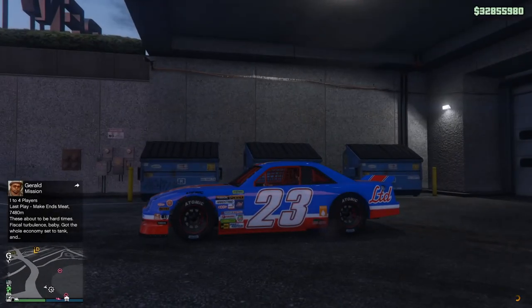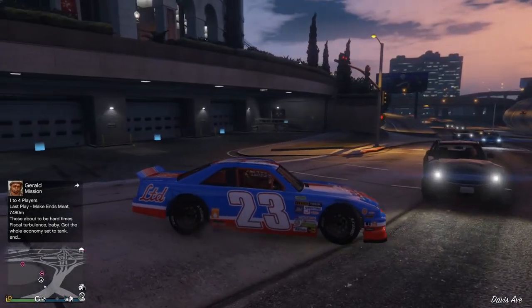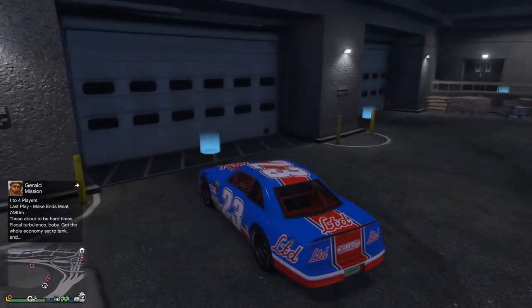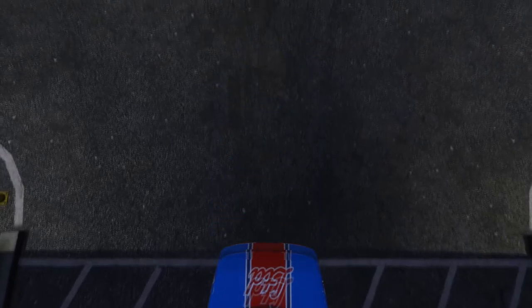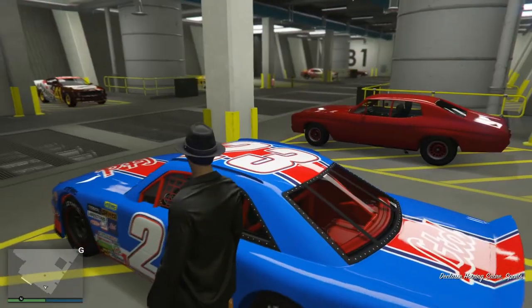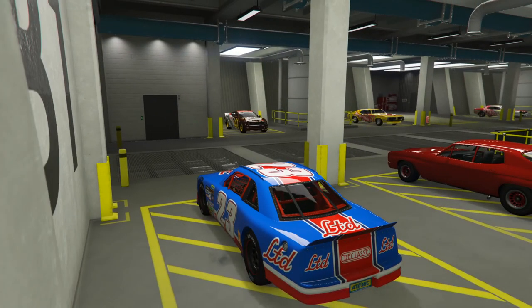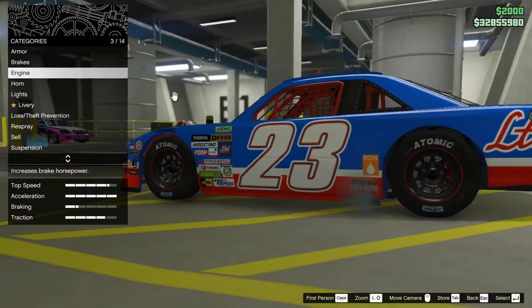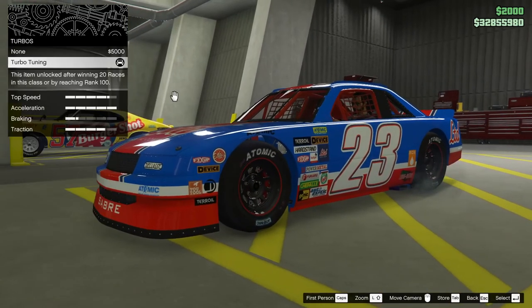First of all, it does look now perfectly stock. You can't tell if this is completely turboed up. Let's make sure — we'll double check, it's not bad to do this every once in a while, make sure you haven't missed any upgrades. It's got stock wheels, all the paint jobs are basically some kind of stock looking thing anyway. Full armor, best brakes, best engine, got the race trans, got the turbo. Okay, we've done this.